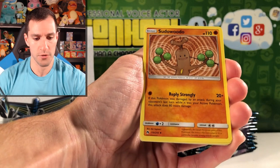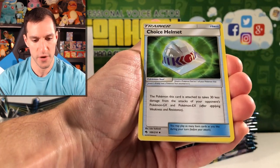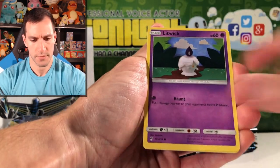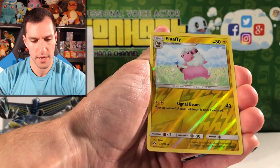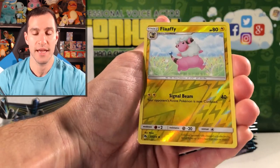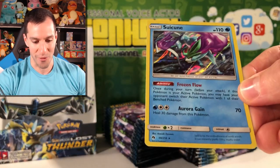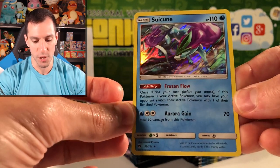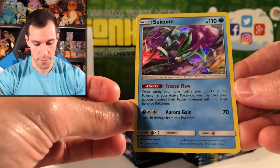Reply Strongly — I guess she uses AOL or something. Choice Helmet. Merril, Wormple, a candle, Comfey — new one I think. Flaffy — just the uncommon reverse holographic. And the rare is a Suicune holographic card, very nice. I do believe Suicune has a GX card in this set, but I could be wrong.